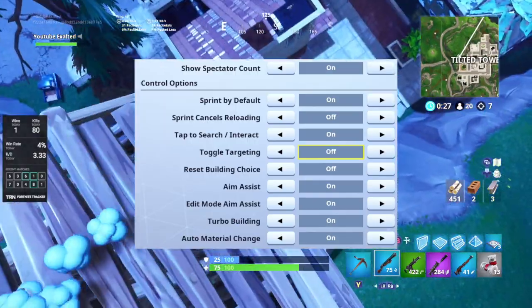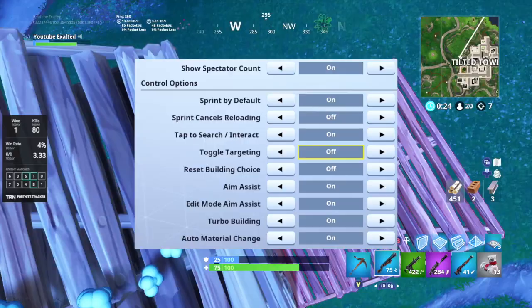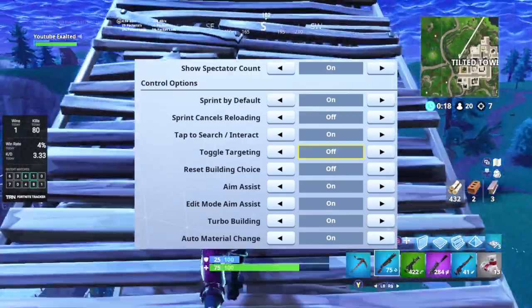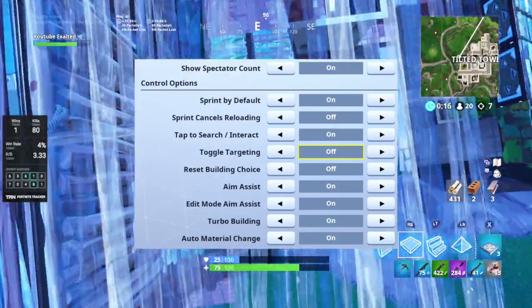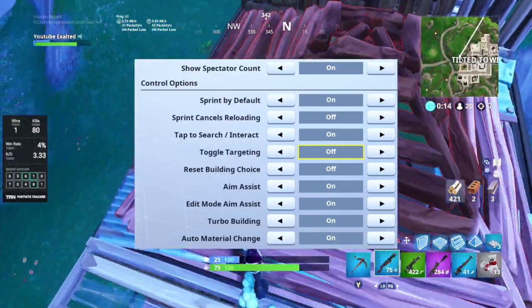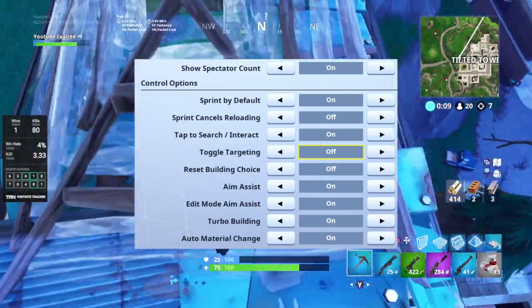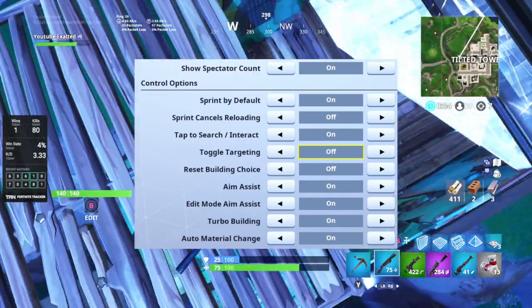Aim assist — you definitely want aim assist on. Edit mode aim assist is personal preference. I use it because I find it much easier to make quicker edits — it pretty much assists your aim into certain boxes while in edit mode, making it easier to throw your screen around and get the edit. Some people have turned it off, but I personally use it.